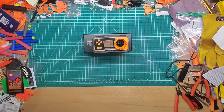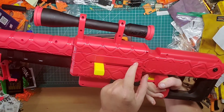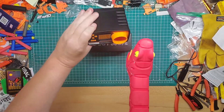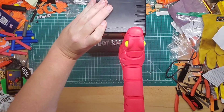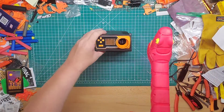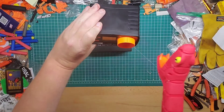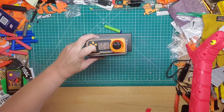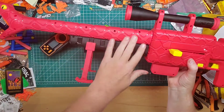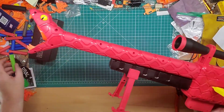Alright, first dart — what were we getting before, like 60s or something? 84.4. I'm trying to pull it back and it won't go because this button needs to go back in. Try one more — 61.6, that kind of hit. And the last one — 38.8, I don't know what happened with that one. But yeah, this barrel drag is horrible.